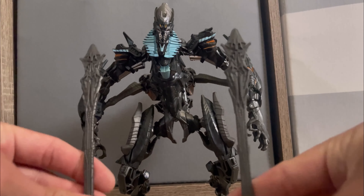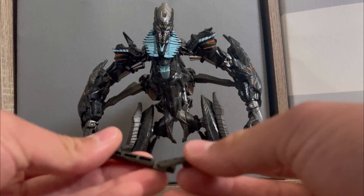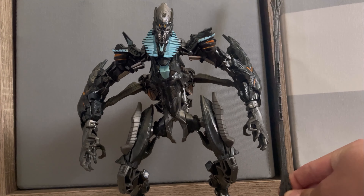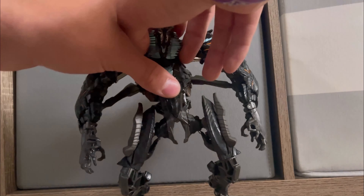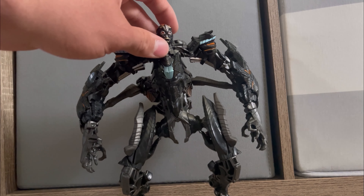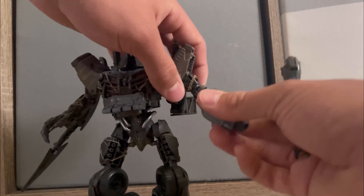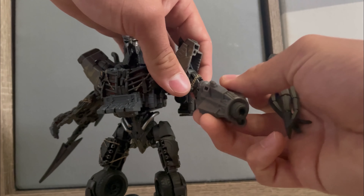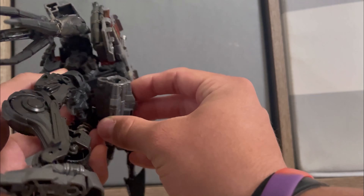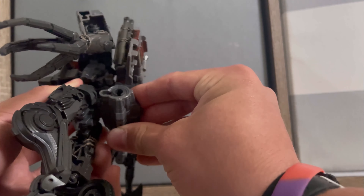For accessories, The Fallen comes with his staff pieces that can be split into two and combined to form a staff — when standing up it's as tall as The Fallen. Not sure if this counts, but his face comes packaged separately. Scourge only comes with one accessory: his weapon, which can be replaced with his regular arm, and then the gun can tap on the back of him.